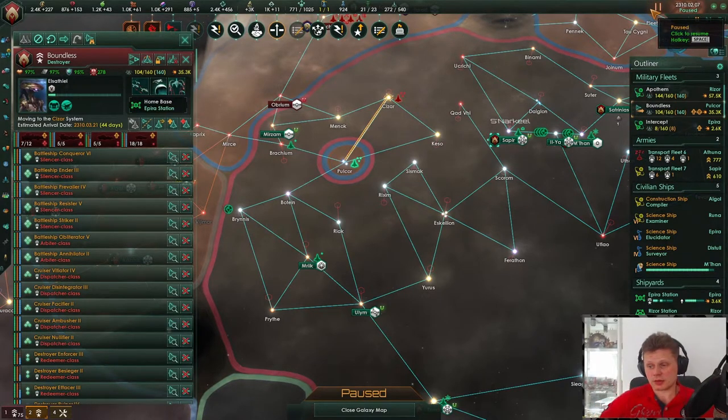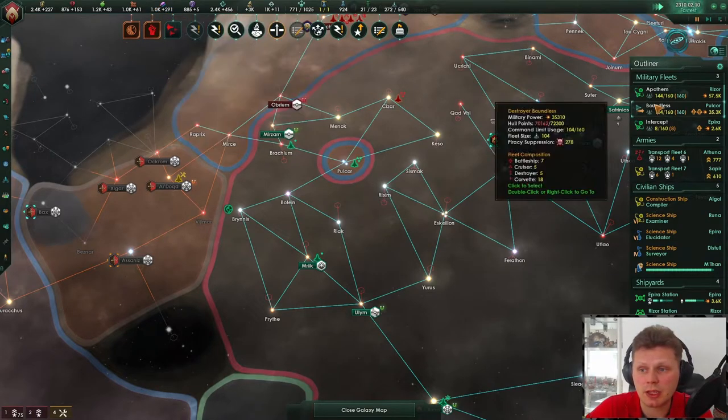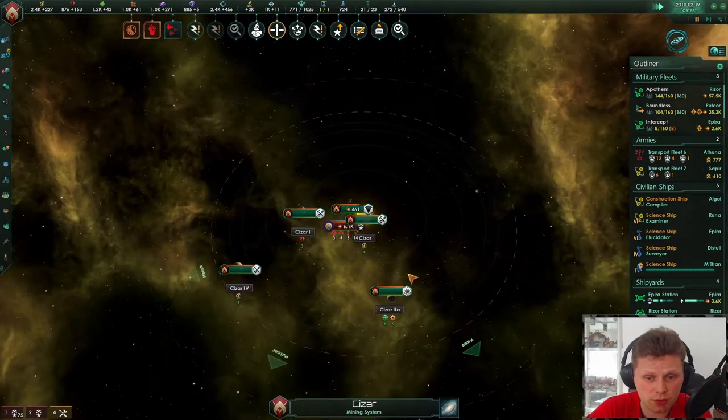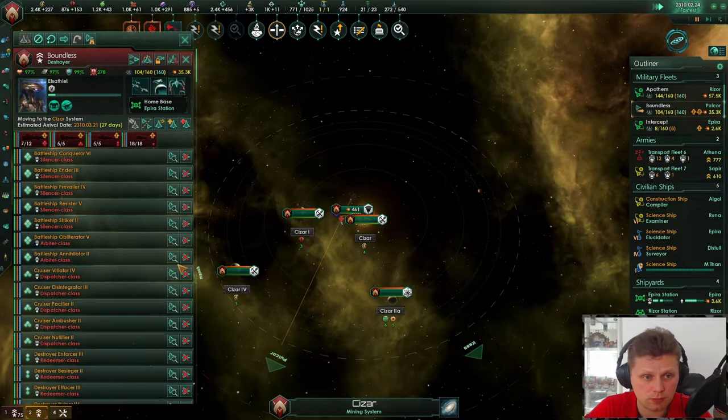He stopped doing that. Alloys — I'm not happy with them, we desperately need more. I don't care for your open borders. This guy is going to be annoying. 27 days — we should be able to catch him.